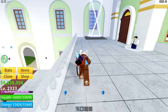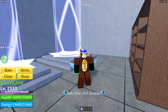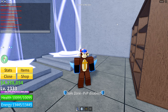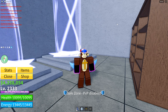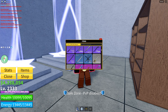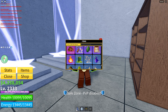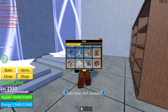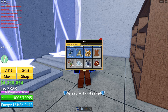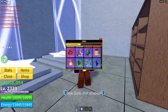So step one, you actually want to go to Sea Castle. And before we actually start, you have to have 5 million belly and 5,000 fragments, 10 dragon scales, 20 fish tails. So let me read it off right here. You want to have 10 mystic droplets, 20 fish tails, 20 magma ore, and 10 dragon scales.